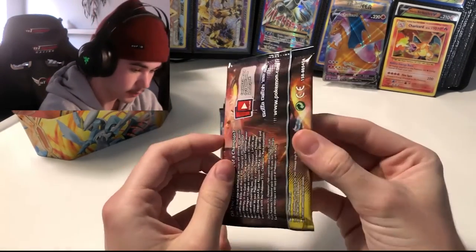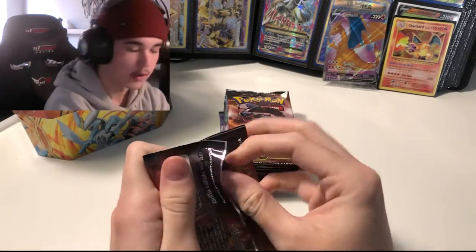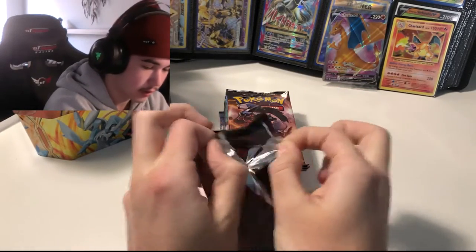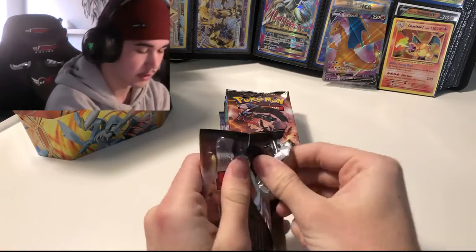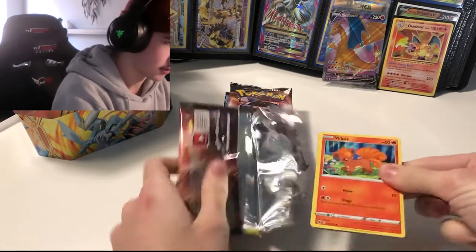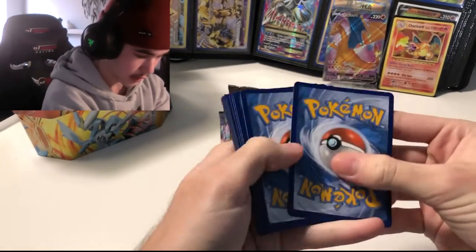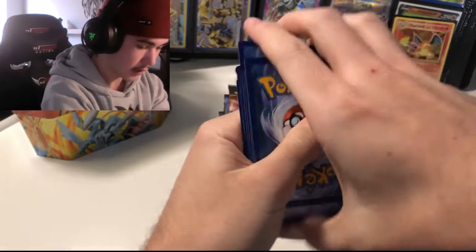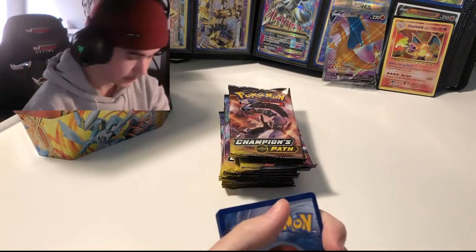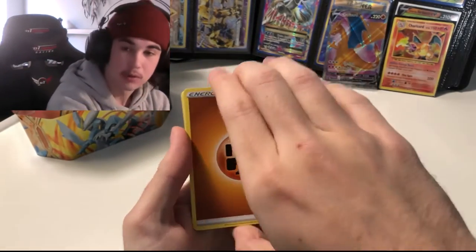First pack, let's do it. I'll guess the energy from the back like Leonhardt — fire energy. Oh, fighting energy. We didn't get the prediction right. So we've got fighting energy, Beedrill, Absol, Rotom Bike, Vulpix — pretty cool art — Rockruff, Purrloin, Sizzlipede, a reverse holo Trubbish which is probably the worst reverse holo you could get. And for our rare, a holographic Altaria. Not bad — first pack, a hit.